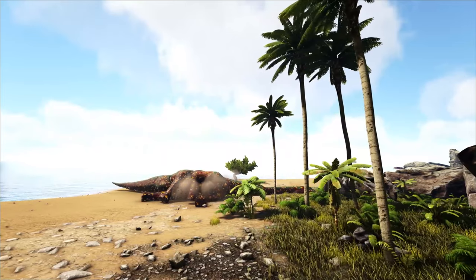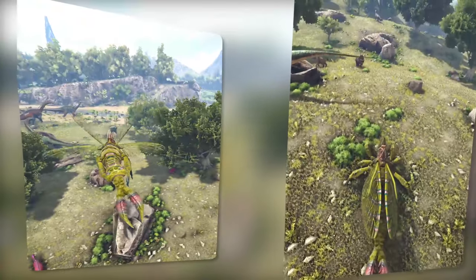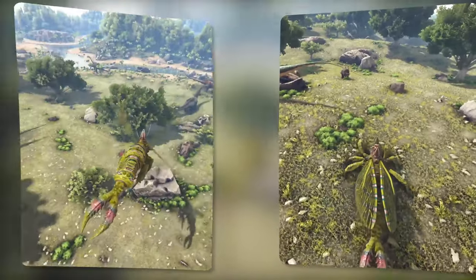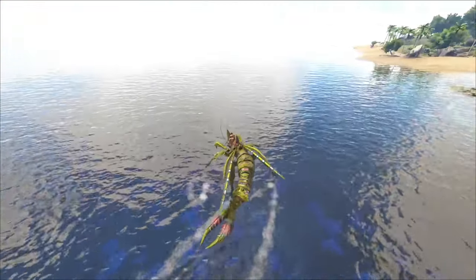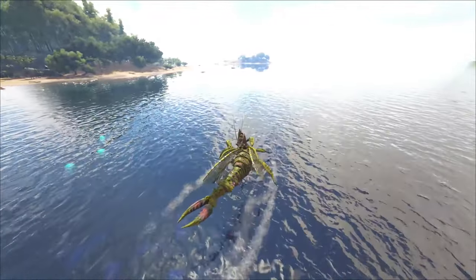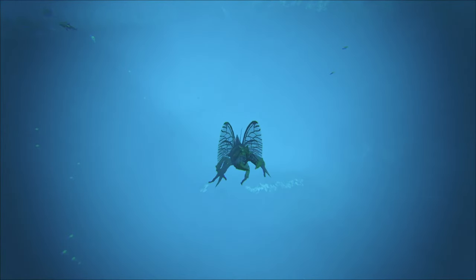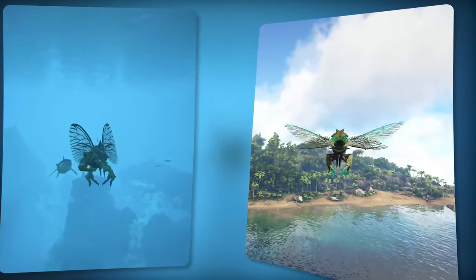Now that you've successfully tamed this majestic creature, let's explore the remarkable capabilities. The Rhinoganta exhibits exceptional mobility, capable of traversing in all four directions on land and in air with a small turn radius. It can even land on water, gracefully skimming along the surface as well as diving and swimming underwater. Its speed on both land and water is decently fast, making it a good all-around mount just for traveling.